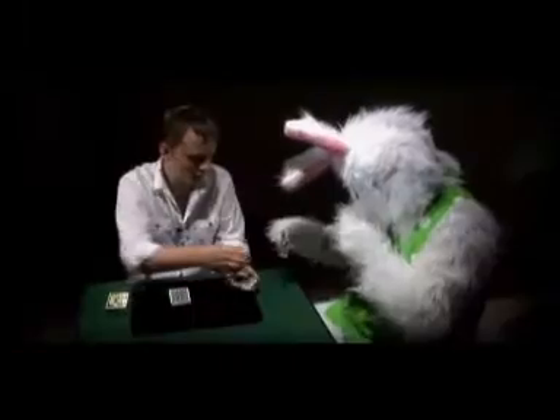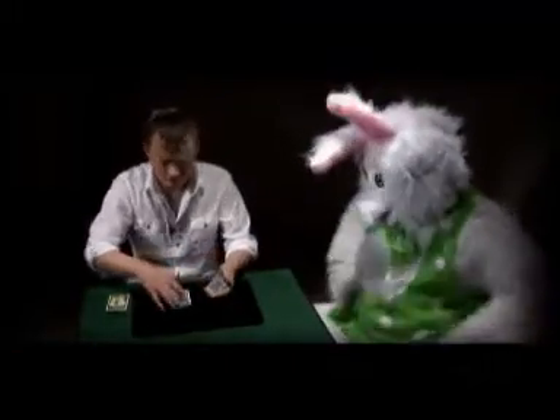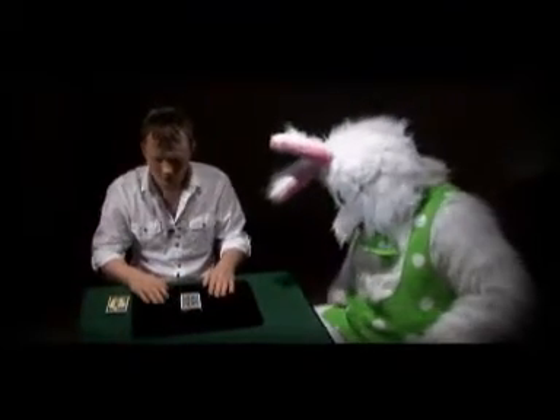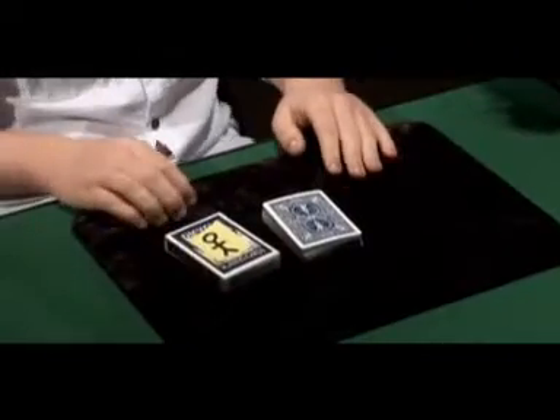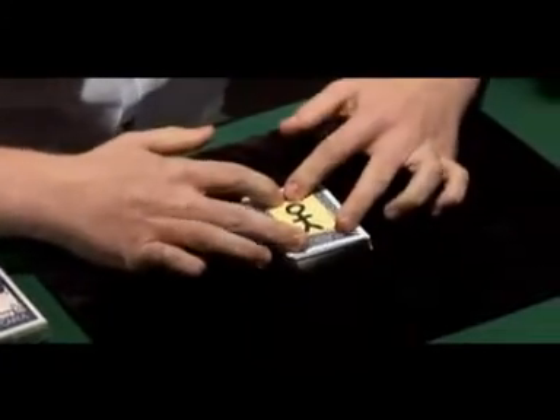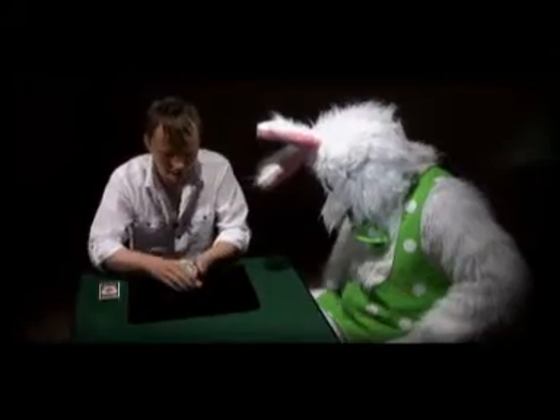Good stuff. We're going to take that back. Then we're going to lose your card back into the pack. And to try and find it, we're going to incorporate the help of Sebastian, the portable stick man. We're going to take him off there and just stick him onto the back of the card here. Now, he's going to try and find the card that you selected.